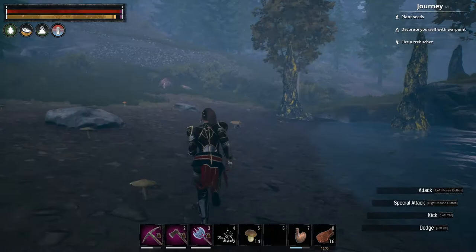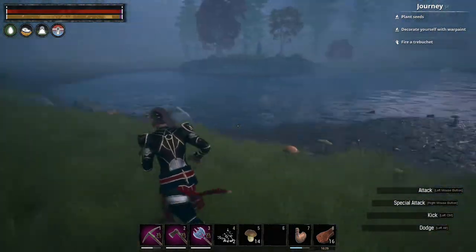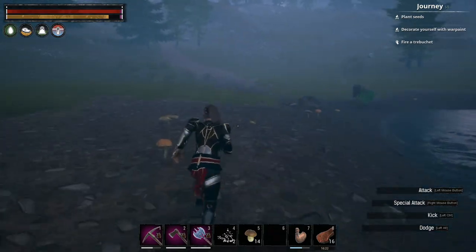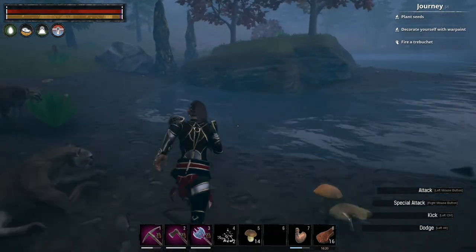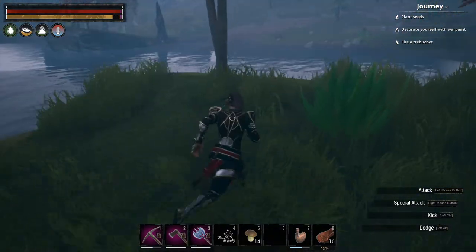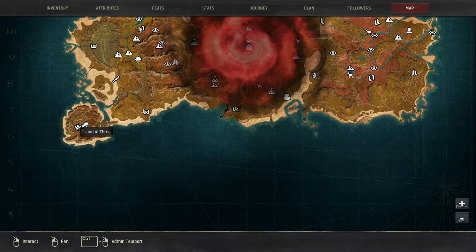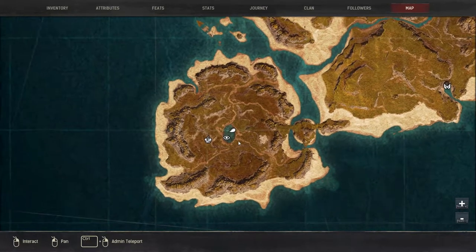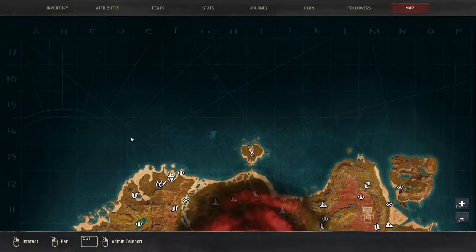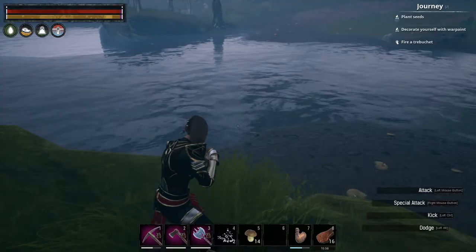We've also got some brimstone, some iron ore, which is nice. And yeah, we've got some more over there by the island in the middle. My location on the map is pretty much by this water. So I'm going to say we are between blocks seven and six — C6 and C7. So over here by this water is where you guys will find yourself some mushrooms.